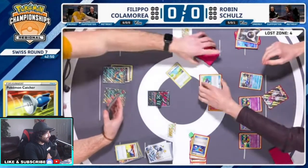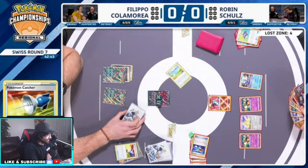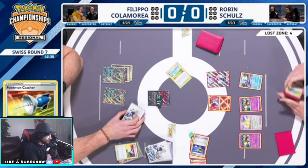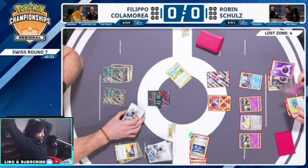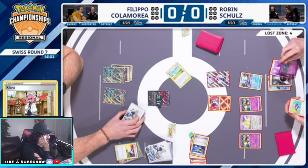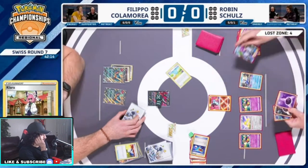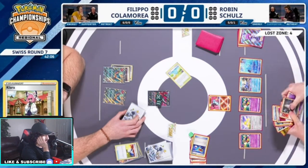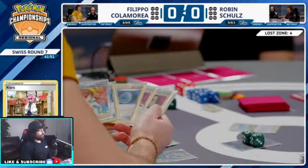Robin's not having a great time either — he's not locked in though, but he's just not having a blast. He doesn't get to activate the Mirage Gate this turn, doesn't get the Colores. This is the only downfall for the Charizard build in the Lost Zone — you are not gonna get draws, so you basically get stuck really easily. Klara is not great here, but I guess we start attaching. Robin passes — nothing to do here, got locked out.